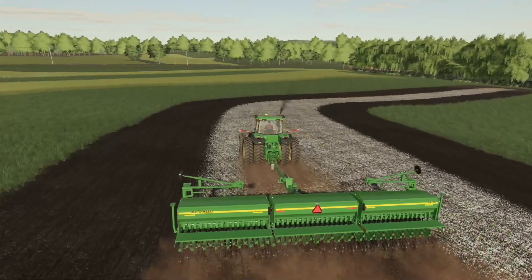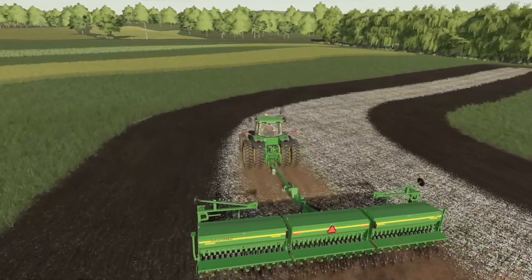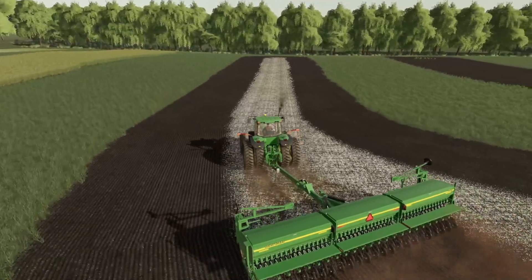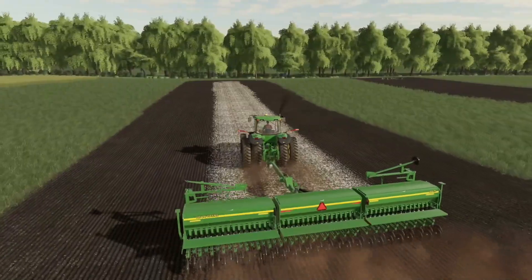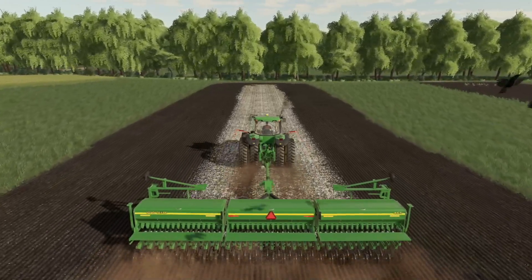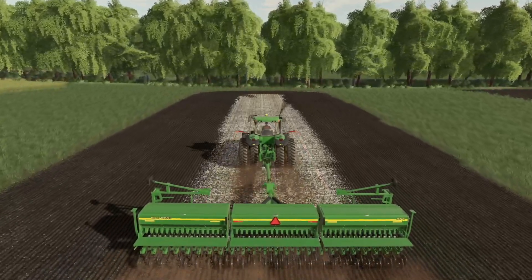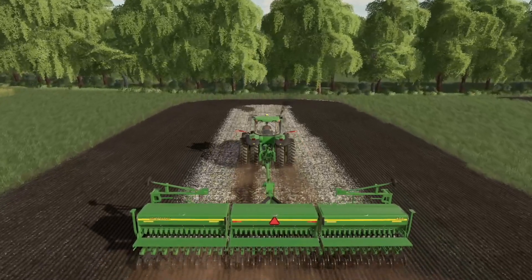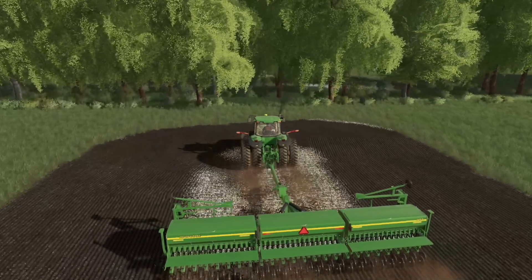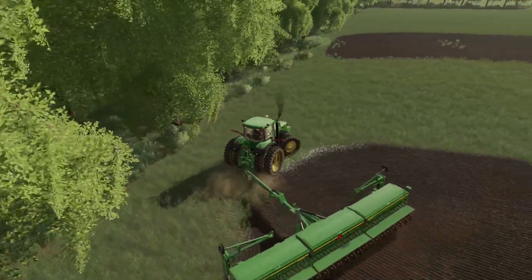Right now we are out here seeding down some alfalfa on this strip. We're going to carry this strip on over with alfalfa and do the other side once we're done. After that we are already swamped — there's rye and triticale already set to go. The triticale I think I'm going to let grow just a little bit more, but that rye is already looking good so we're going to get out there and get to mowing it down.